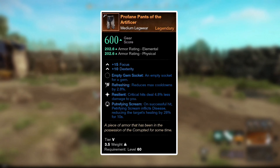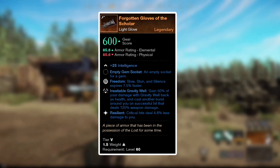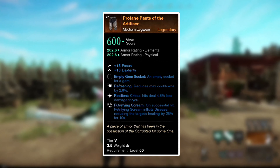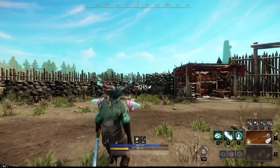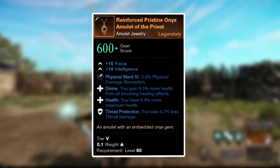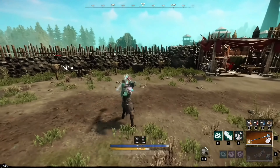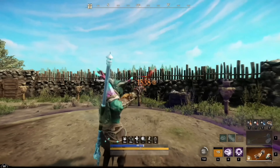For your gear, mainly get the Resilient perk which reduces the critical damage you take, and for the second perk get Freedom, which makes any slow, stun, or silence expire 7.5% faster. On my gear I also have Putrefying Scream, which on a successful hit reduces enemy healing by 28%. But mainly look for Resilient and Freedom, then take any other perks that benefit the life staff or void gauntlet. Lastly, get the amulet with the Health perk giving 9.4% maximum health. In summary: if you're looking for the best healer PvP and PvE build that deals damage while supporting teammates, this is the best build for you.